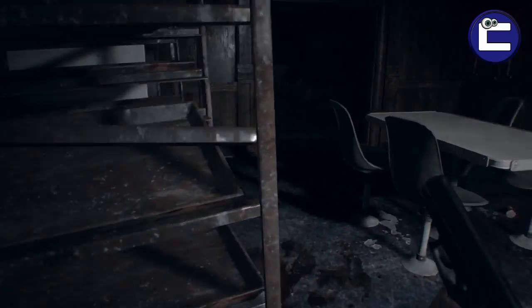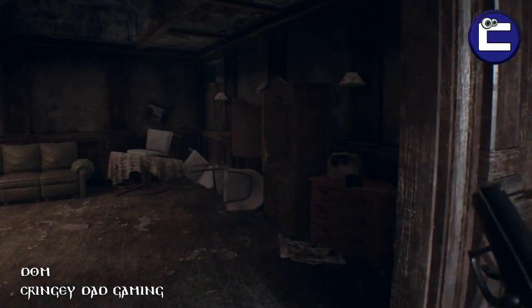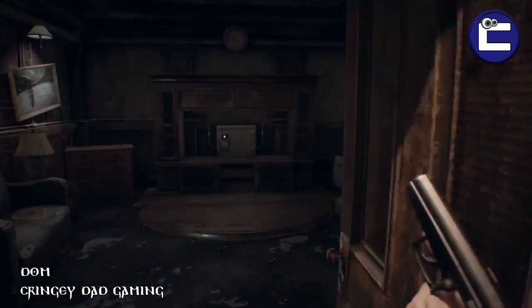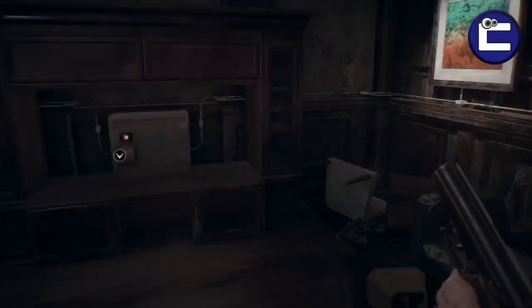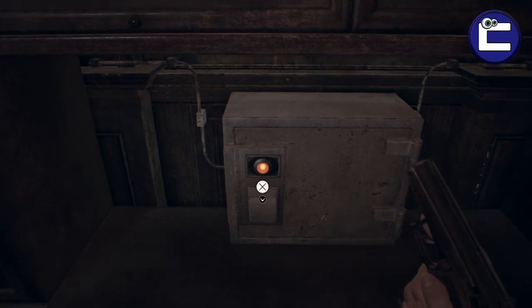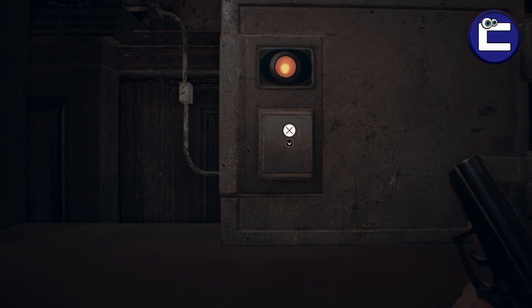Hey guys, Dom here from Cringy Dead Gaming. In this guide I'm going to show you how you can find some corrosive on the wrecked ship in Resident Evil 7. When you're playing as Mia, you'll come across this lounge area on floor 2 and you'll come across this locked box on the wall.